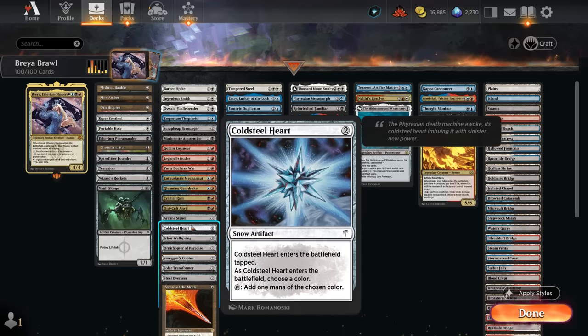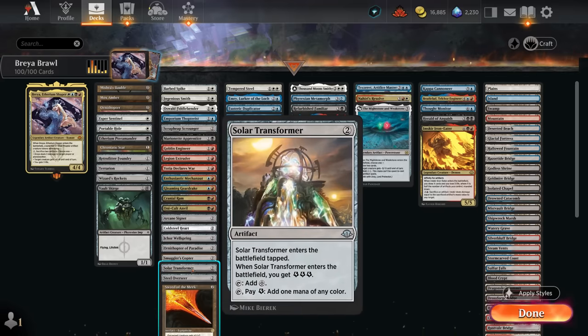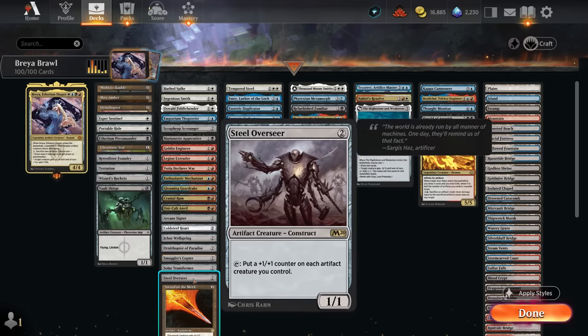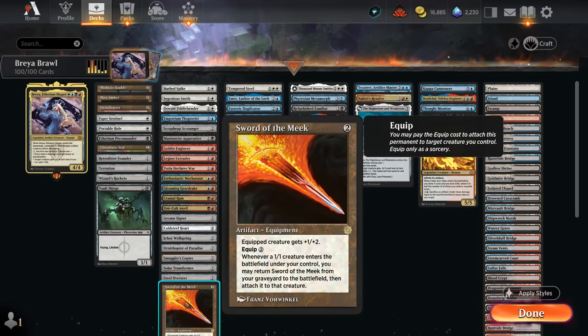So we've got Arcane Signet, Cold Steelheart, Ornithopter of Paradise, and the new Solar Transformer which has three energy and can make colored mana three times. There's Ichor Wellspring which draws when it enters and when it's put in the graveyard — we can sacrifice it to Brea to generate card advantage and maybe get it back. Smuggler's Copter is just a great vehicle with plenty of ways to crew it. Steel Overseer starts pumping up all our artifact creatures. And Sword of the Meek can be sacrificed and returns from the graveyard whenever we make a 1/1 creature.